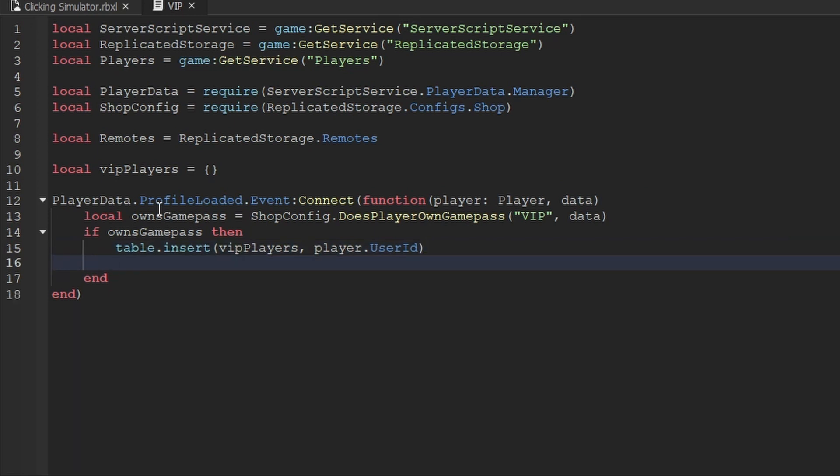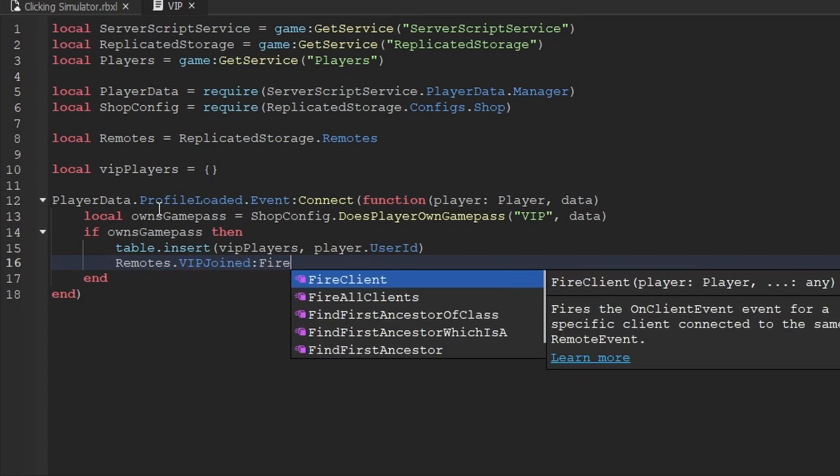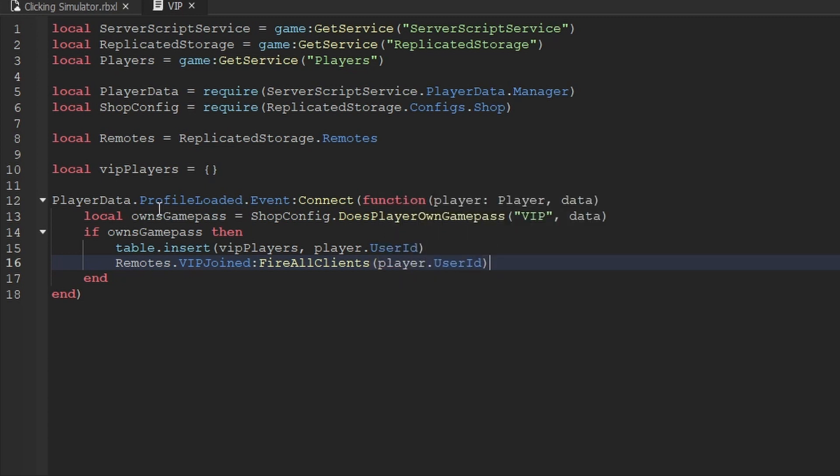If the player does own the game pass, we want to add them to the VIP players table using `table.insert`, inserting the player's user ID. Then we also want to replicate to all clients and let them know that a VIP player has just joined, using the remote event we created: `remotes.VIPJoined:FireAllClients(player.UserId)`. That's all we need for handling when a VIP player joins.